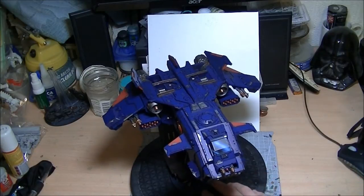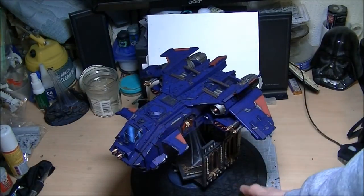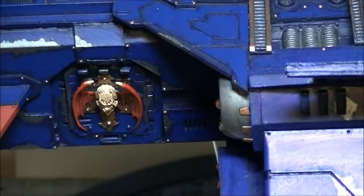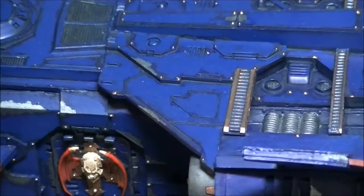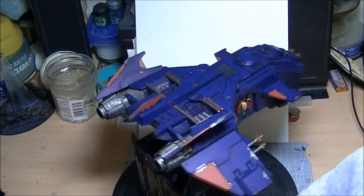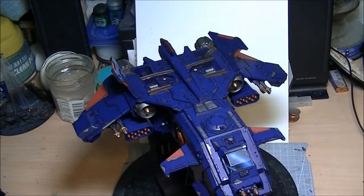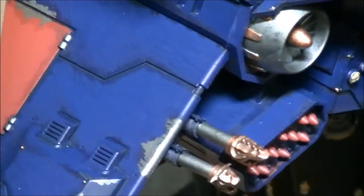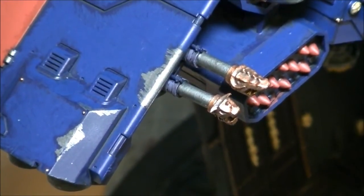Storm Eagle number two. Same pattern across the cockpit for the reflections. The Nostradamus skull painted on the doors, the paint chipping effects, the different shadows and tones in the blues — all in, all sorted. And as for Storm Eagle number one, the rocket pods have been underslung.